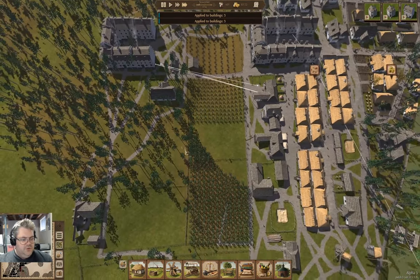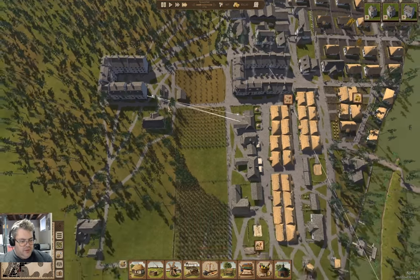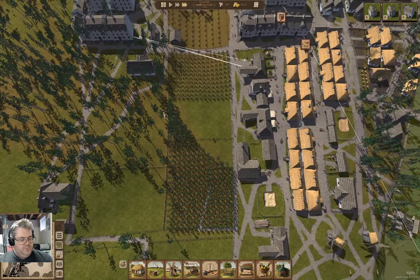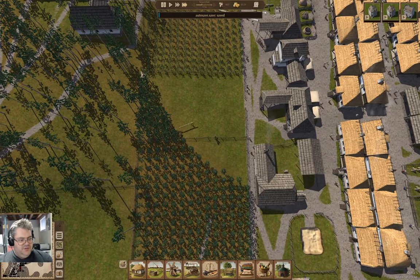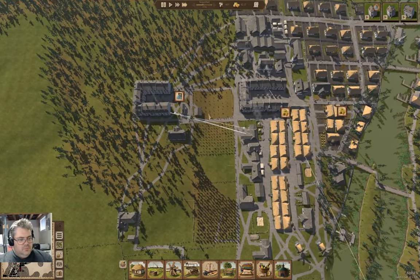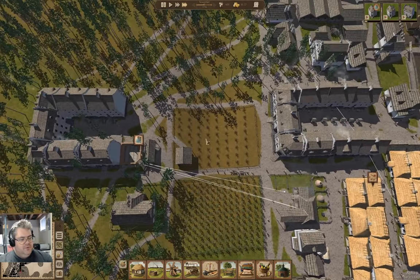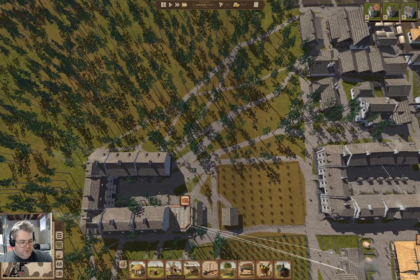We're selling some sunflower oil now - that's definitely going to be something worth doing. Can't find glass anywhere, which is going to slow down housing, but we're not hurting for housing that badly.